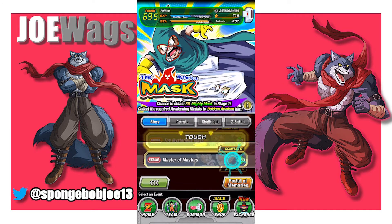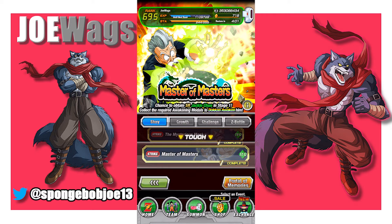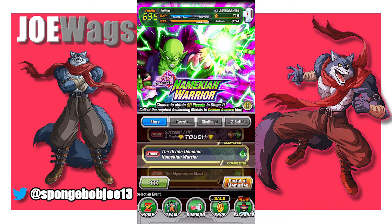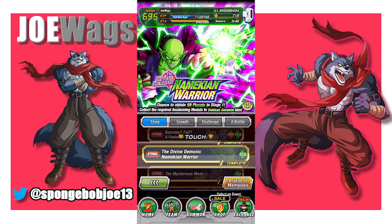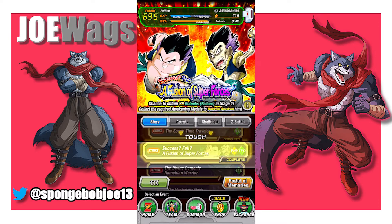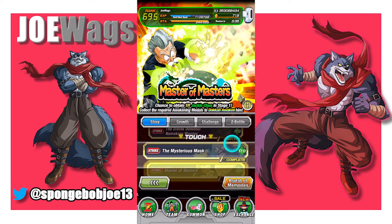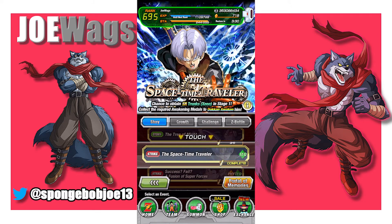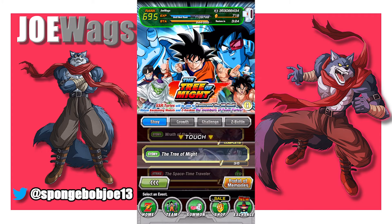There are also events called strike missions. You're literally going to do these once for the Dragonstone and then get out. These super strike units are absolutely terrible — you do not want to farm them up. The best use for these is to farm up super attacks of other characters, like if you pull a Piccolo and want to farm his super attack. But the drop rates aren't fantastic, and the units are really bad. They used to be required for Prime Battles, but now they have no purpose. For you as a new player, strike events are literally just Dragonstone fodder — do them one time to get the Dragonstone and then leave.